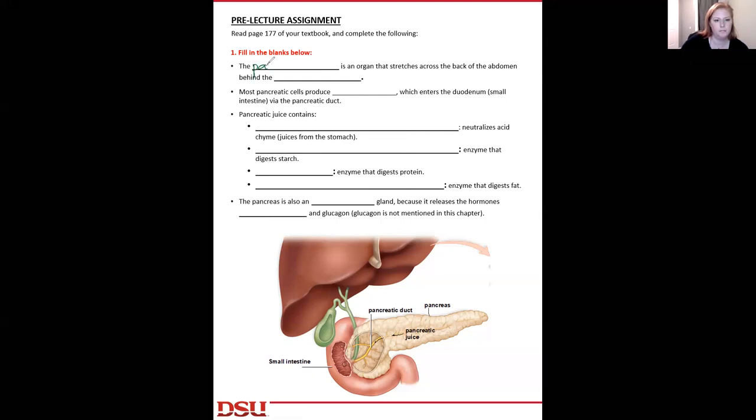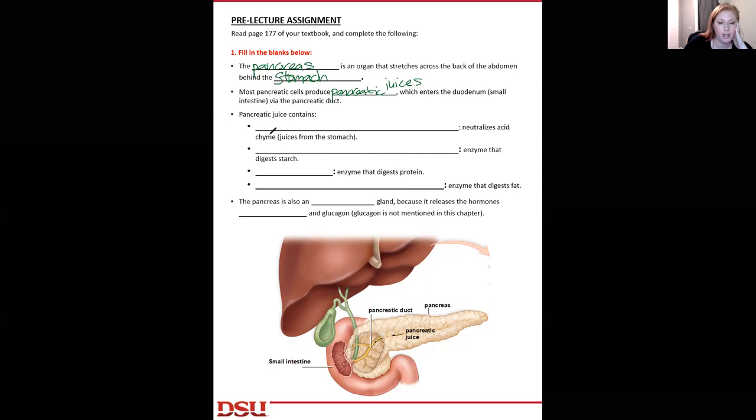The pancreas is an organ that stretches across the back of the abdomen behind the stomach. Most pancreatic cells produce pancreatic juices, which enter the duodenum of the small intestine via the pancreatic duct. Pancreatic juices contain sodium bicarbonate.